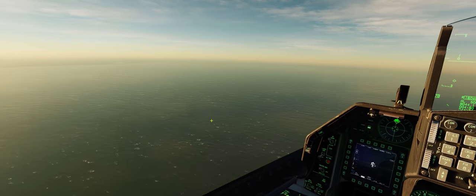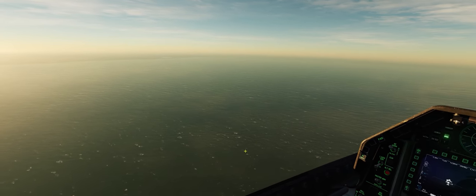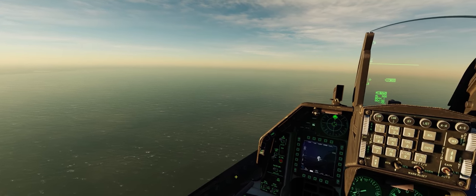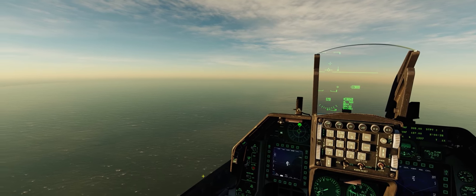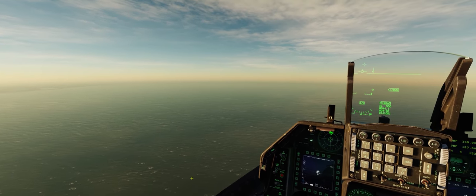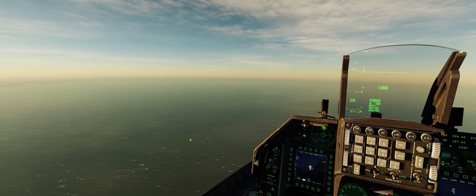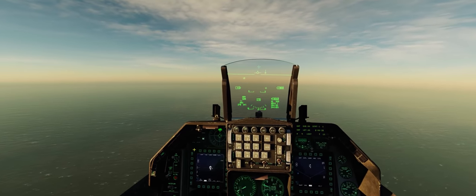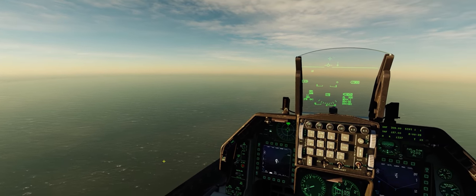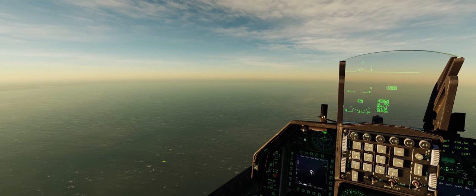One thing that will really help is if you add some wind to your missions and give yourself some whitecaps and some relief on the ground. That actually allows your eyes — whether in DCS World or in real life — to judge the distance from yourself down to that ocean or sea level. Whitecaps also kind of act as an environmental indicator of how fast the wind is blowing over the water.